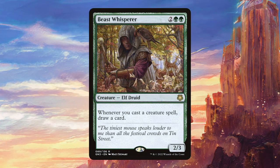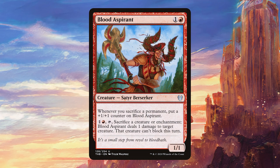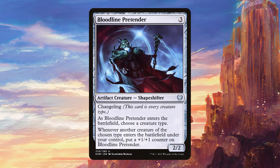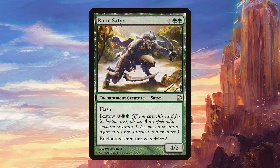Beast Whisperer is a staple for drawing cards and refilling our hand. Blood Aspirant has some interesting text that won't come up often, but it can sometimes stop something from blocking. Bloodbraid Elf is a sweet card with fond memories from standard — it's still a decent aggro card even if it doesn't fit the theme perfectly. Bloodline Pretender is a decent changeling that counts as a satyr, immediately gets haste, and gains a counter any time we play another satyr. Wooden Satyr can ambush things — with our commander out it's a 5/3, and playing it for bestow is great if they have a board wipe.